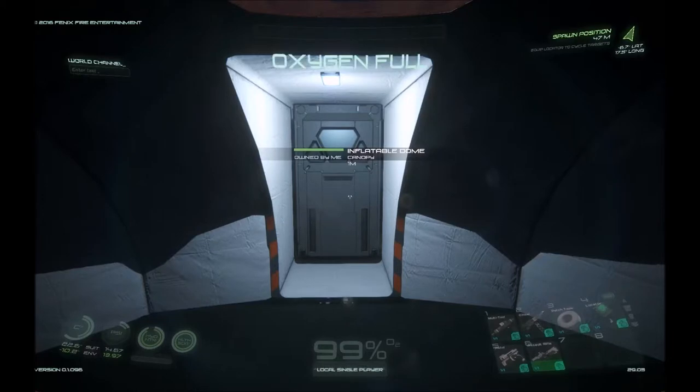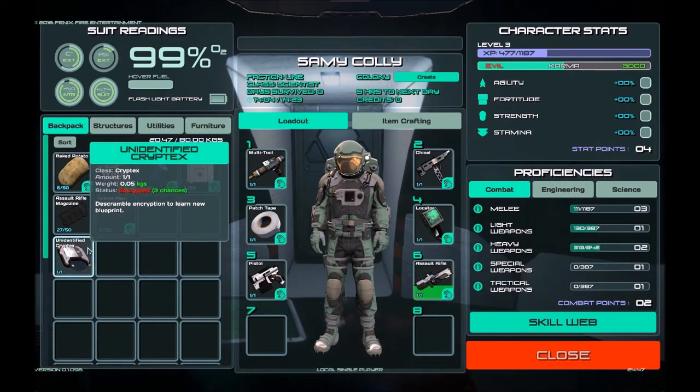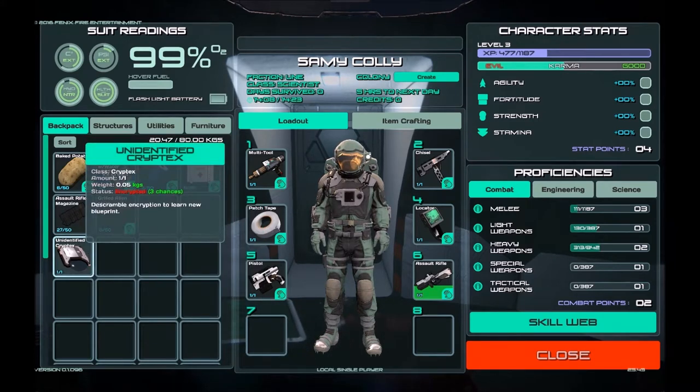Hey everybody, this is Keith Kay with a quick Osiris New Dawn tutorial. In this video I'm going to show you how to decode a cryptix. One of the things that you will find in your survival kit is an unidentified cryptix. It says three chances — I'll show you what that means.